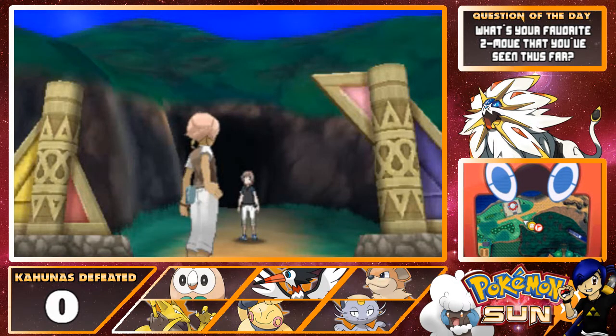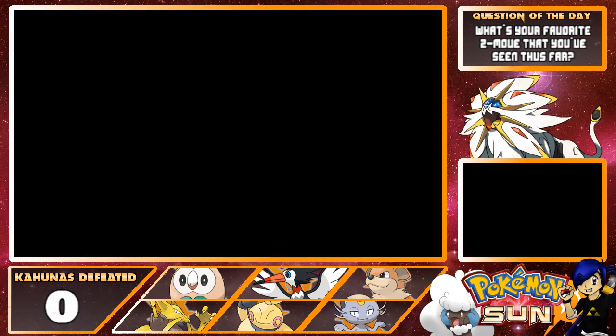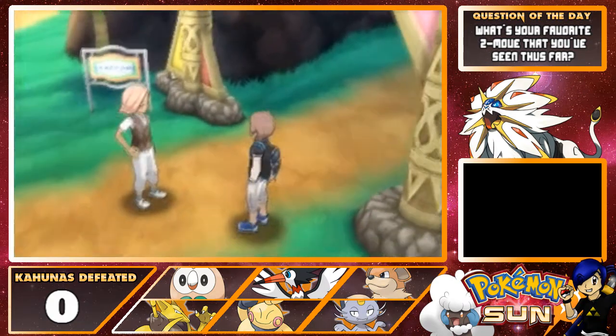What's up, everyone? Super Nerd Daniel coming at you with episode 10 of my Let's Play of Pokémon Sun. In the last episode, we got a lot accomplished. We saw two Pokémon evolutions of both Pikapek and Abra, and we defeated our first Totem Pokémon, completing our first trial. Now we're going to see what Ilima wants here back on Route 3, just outside of Verdant Cavern.